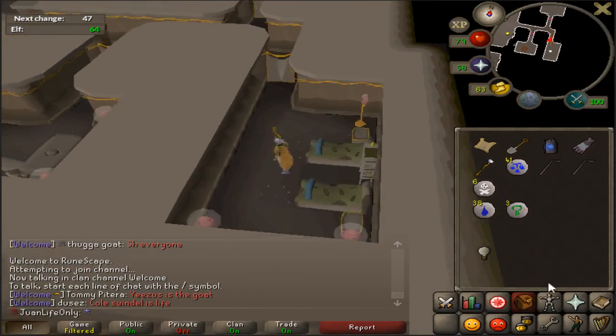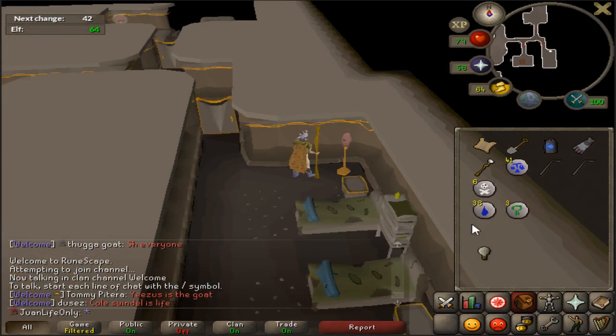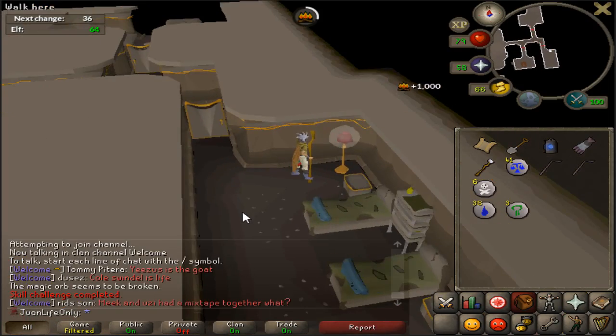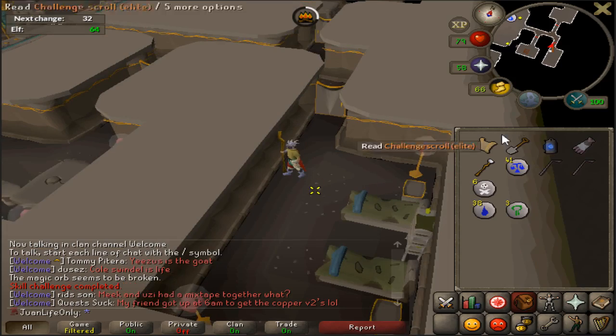Oh yes, it actually kind of did work! I used nine Dorgesh-Kaan teleports and it actually sent me to a broken lamp, so that is awesome. I think this might be true - I'm not sure, I would definitely need to try it out a few more times.